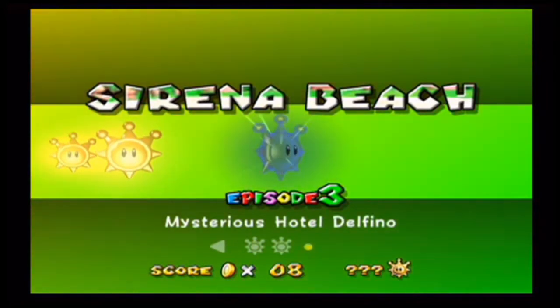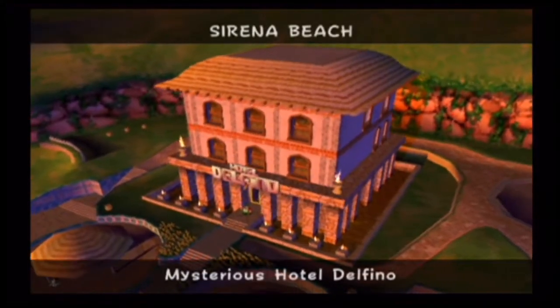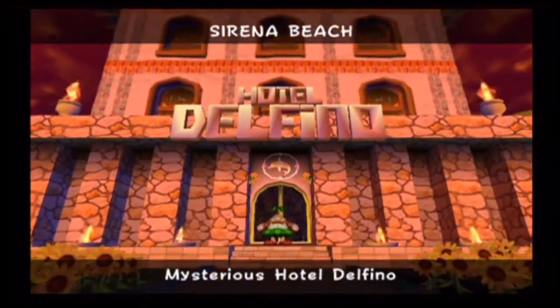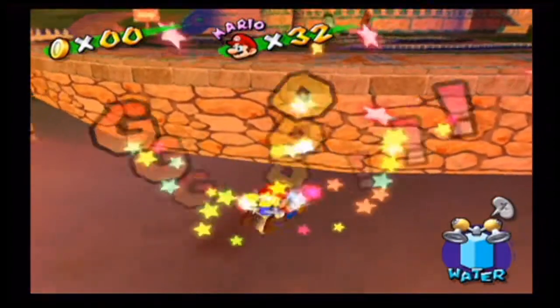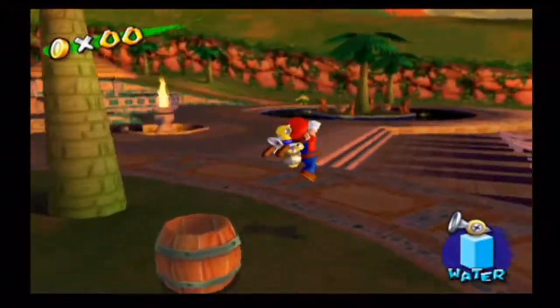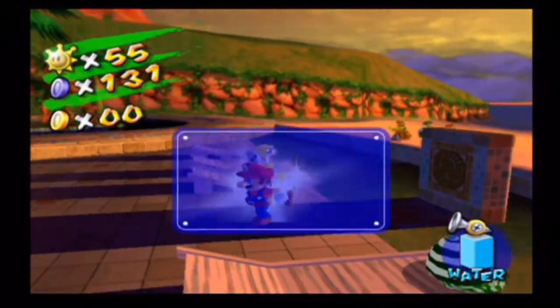Episode 3 — Mysterious Hotel Delfino. If I recall correctly, since we've still managed to access Yoshi, I'm pretty sure we might need to use him for the sake of this mission. Let's go ahead and grab this blue coin first.